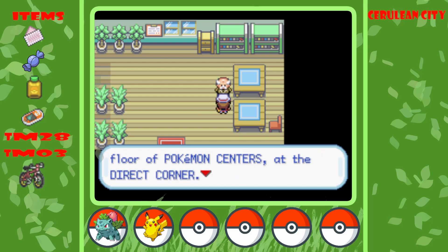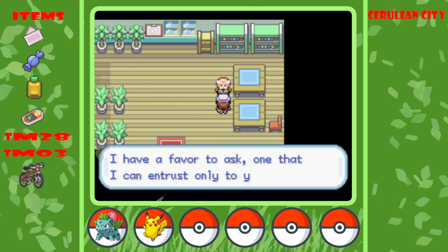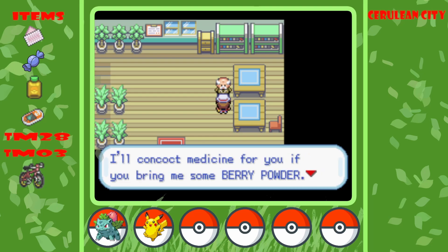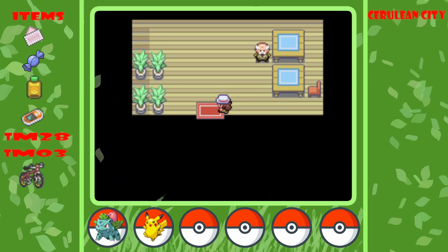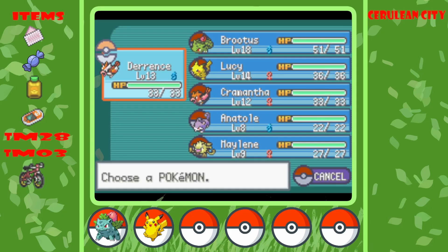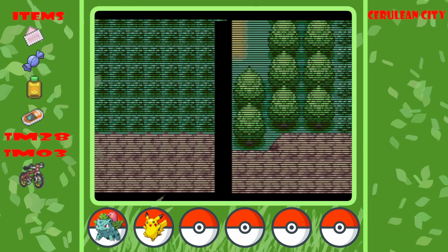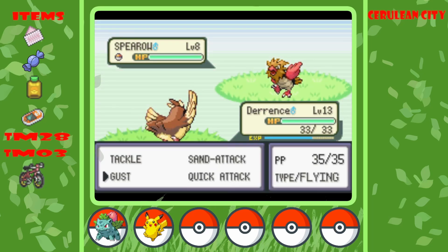There's something new on the second floor of Pokemon Centers, at the Direct Corner. They installed a wireless adapter machine for crushing berries — that's how you get berry powder. A man in town will concoct medicine for you if you bring him some berry powder, so we have a side quest for berry powder. Too bad the info is all sealed up and I'm not changing it back. Should I? Yes. Will I? Absolutely not. It's a lot of work — okay, I'm kind of complaining.